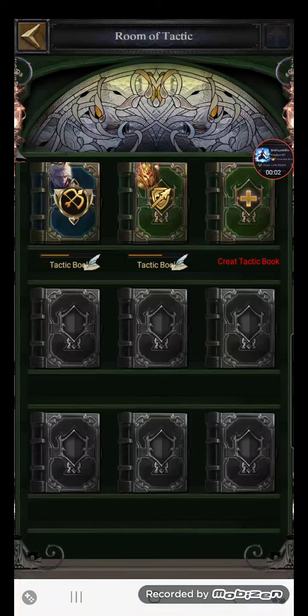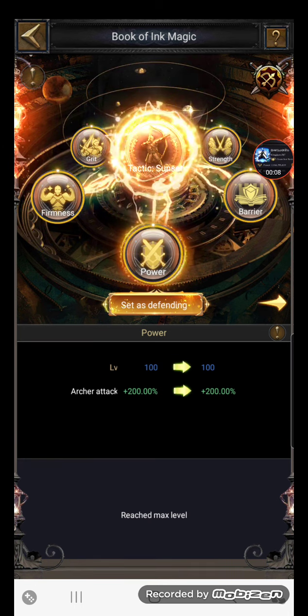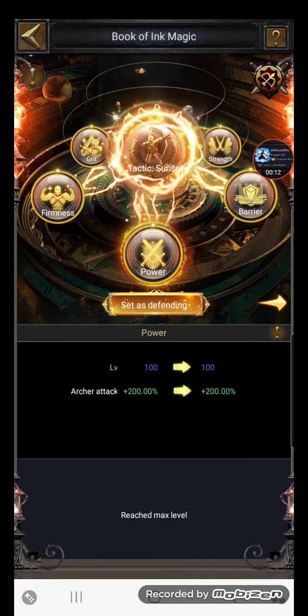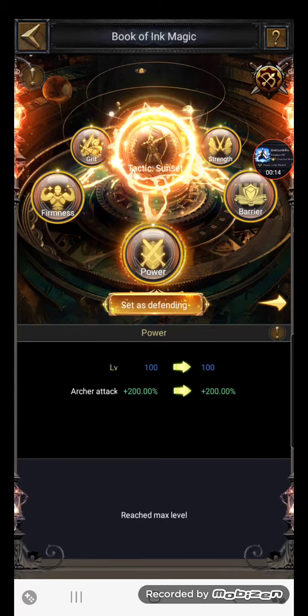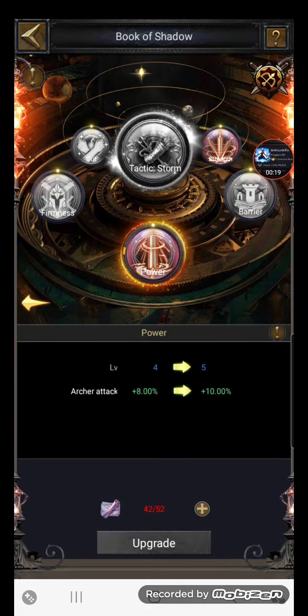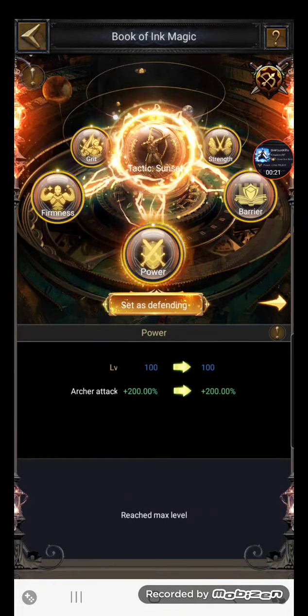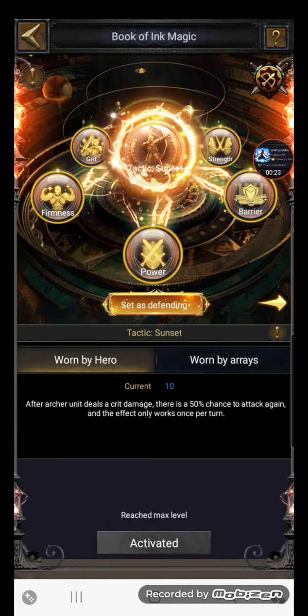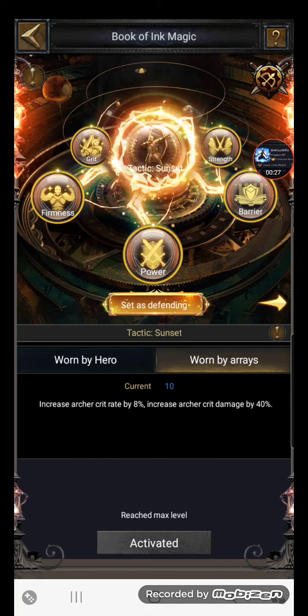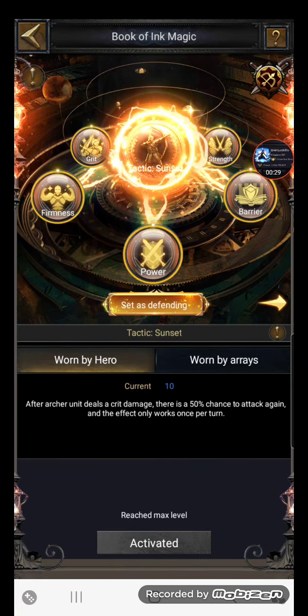Everyone's asking questions, so quick video on the new tactics. In the new tactic book, you can set it as defending — that's right there in front of your face. Think of each tactic book like chapters: the old one is chapter one, the new one is chapter two. It's the Book of Shadow and Book of Ink. Each one has a skill — one activated by the hero, one by the array.